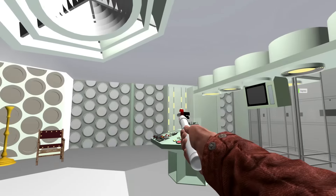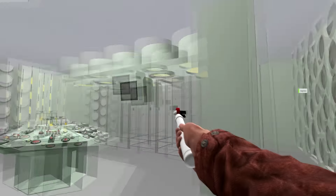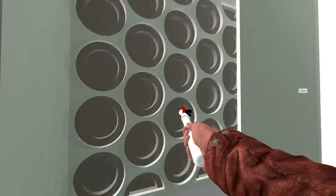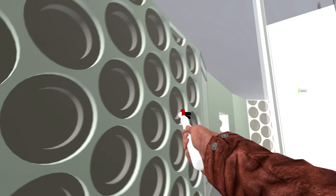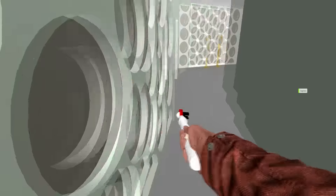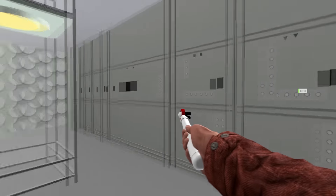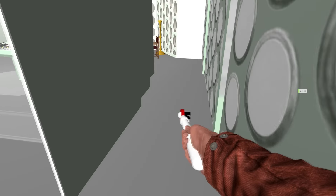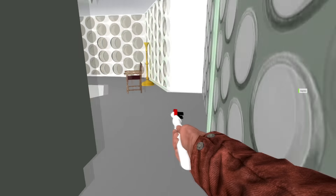I also have the sonic screwdriver. Then we can have a look at the round things, because everyone loves the round things — they are beautiful. Then we can walk into what looks like a server room, which I remember from one of the Christmas episodes, because this TARDIS came back.